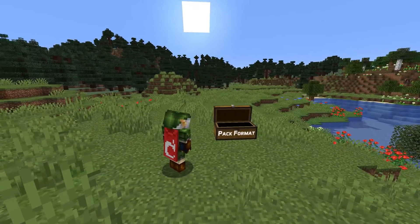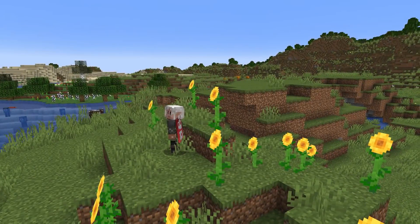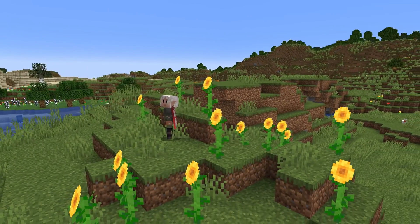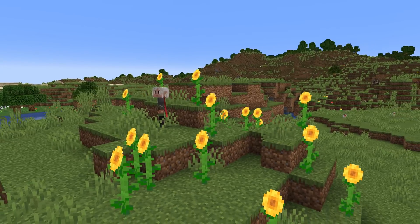Let's start with the pack format for both resource and data packs. The data pack version is now number 10 and the resource pack version is now 9. You'll need to update that number in pack.mcmeta for your pack to not show up as out of date when adding it in-game.